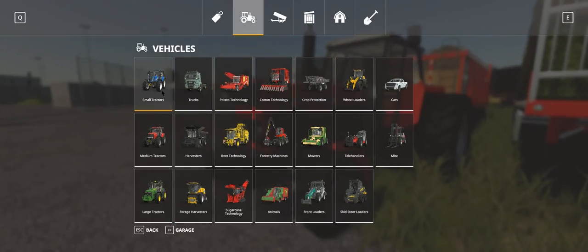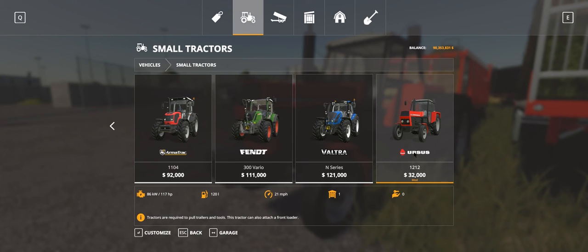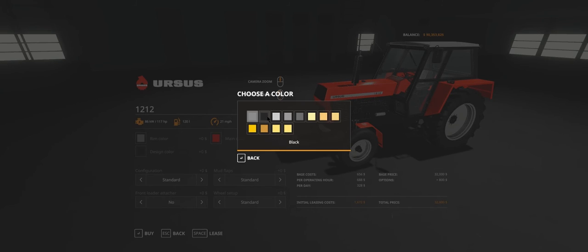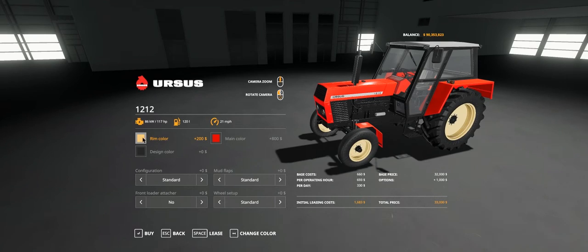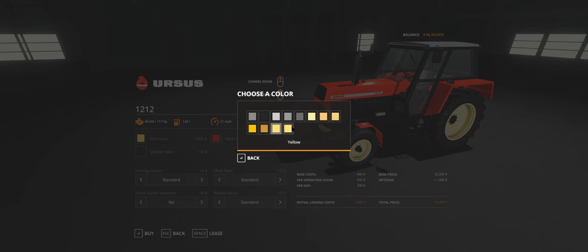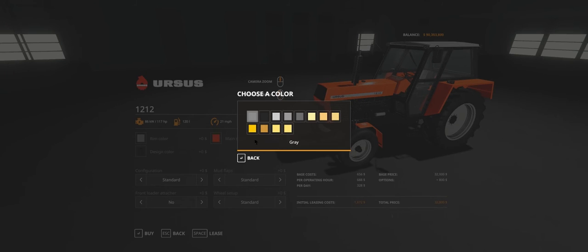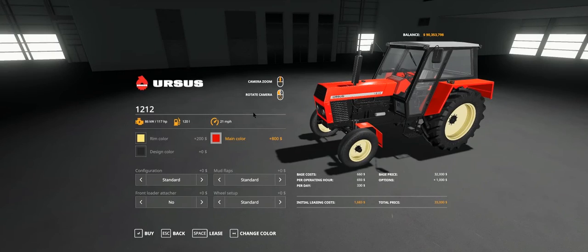Let's jump in the shop - this is under small tractors, 32,000. Go to customise - there's a little bit. Rim colour: a lot of basic flat colours. If you go full white, 200. Main colour is 800 no matter what you change. Design colour - you've got black or grey for all your engine and running axle parts.